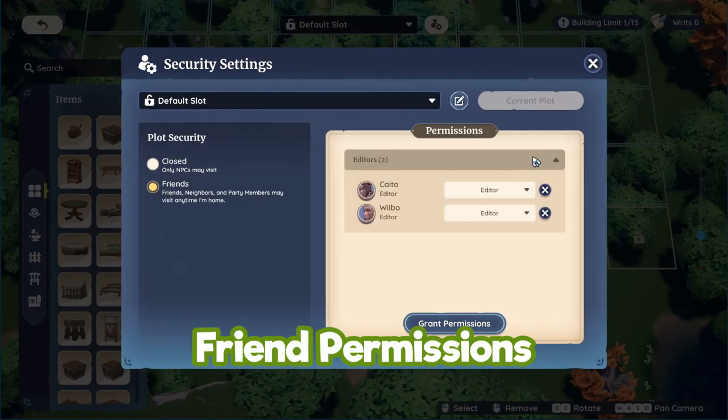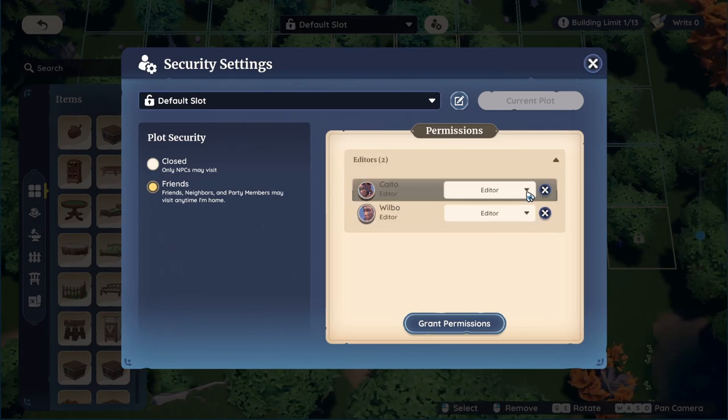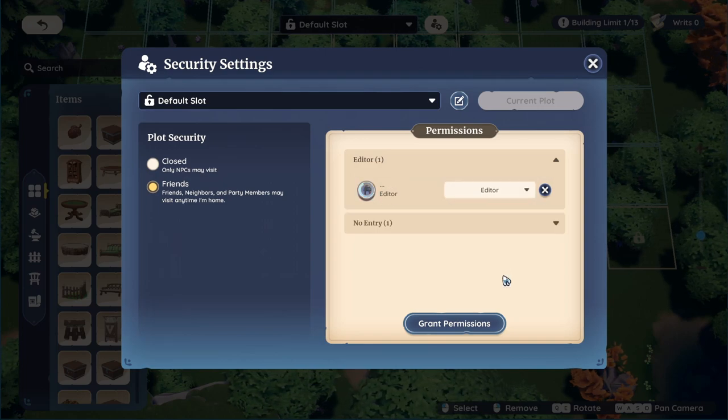Giving your friends certain roles on your plot is quite easy — just hit the little person with the cogwheel and this is where you will grant them permission to be an editor or just a visitor, or simply block them from your plot altogether.